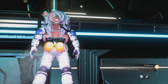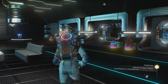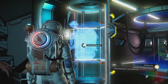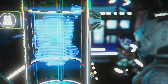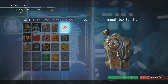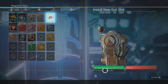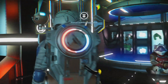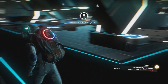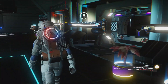Before we do that, let's go over here. I don't know if we have enough money, but we can expand our exosuit. It costs 5,000. We have 32,000 units, probably from all the junk we've been scanning — had a few things that we sold. So let's go ahead and do that. We'll try to remember to do that when we go to new space stations. You can only do it once.